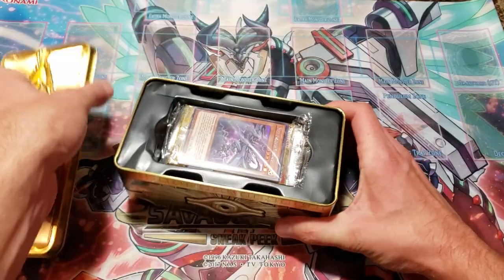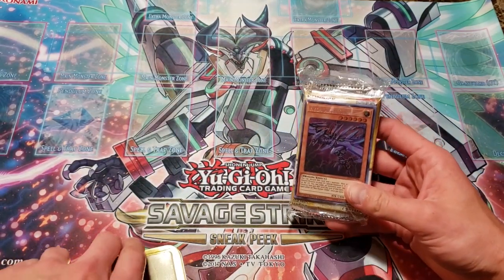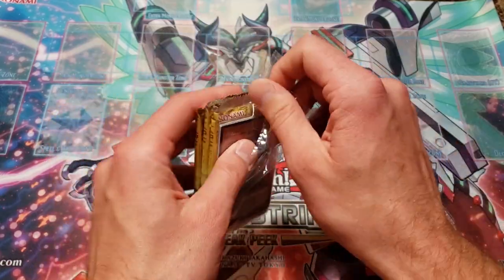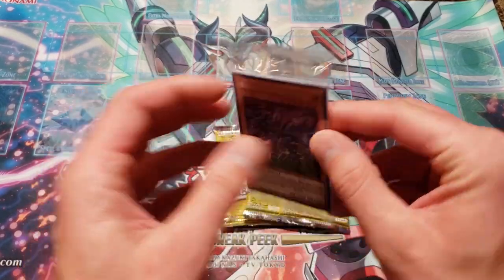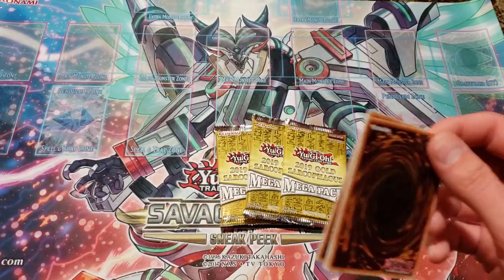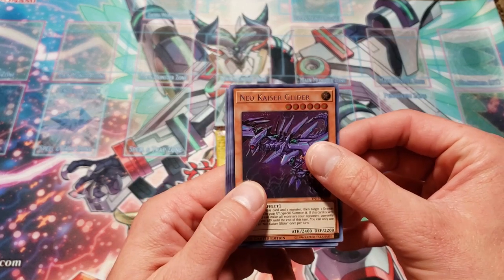First tin here — look at this awesomeness. Neokaiser Glider is going to be our first promo. Let me just get this out of the way, tear right into this. Three huge mega packs for us. Crack open this promo pack. I really like that this tin's promos aren't guaranteed — I actually kind of like that. So it's not like you're getting the same thing from every tin. You have a chance to get something new. Neokaiser Glider is the first one.